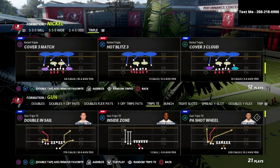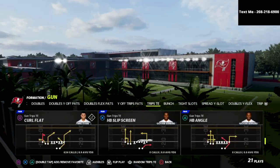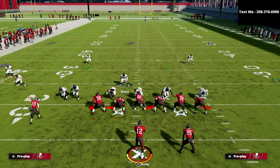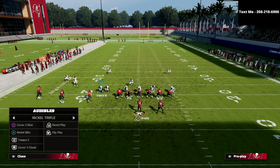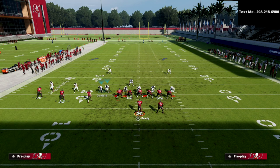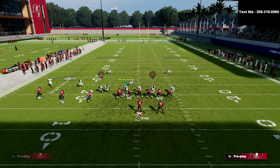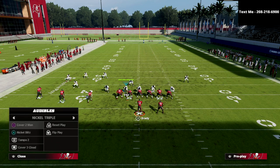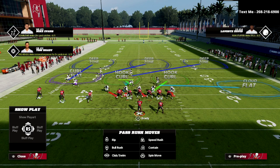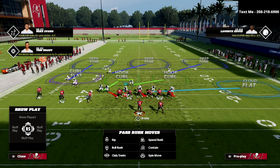Here's a little secret: if I come out in cover three cloud — one of the better coverages in the game — it looks exactly like man coverage. If I audible to cover two man or Tampa two, it does the same thing. But if I go to nickel blitz, the corner moves across the formation. So the safe coverages to run here are cover three cloud and Tampa two — those are the ones I recommend for what we're showing in this video.